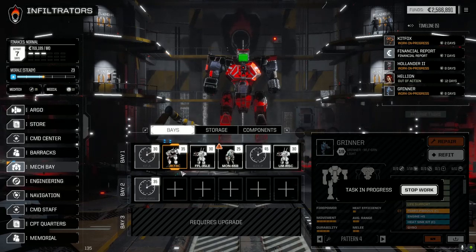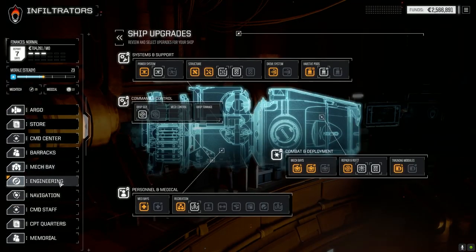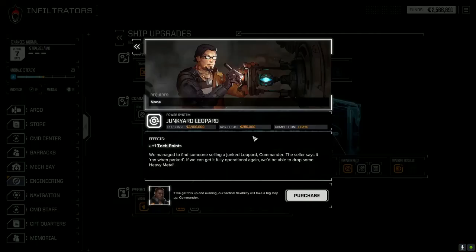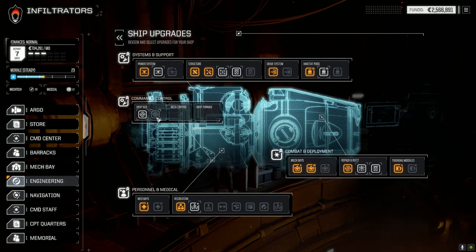I did sell a few things to pay for that. Oh my god the color scheme - I'll change it after. The other thing I wanted to show you was the engineering section. They added a command and control here so we can change our drop size. It's 2.4 million, so we're going for some C-bills today. I don't know if we need to buy this to be able to expand our drop size - we'll find out soon enough.